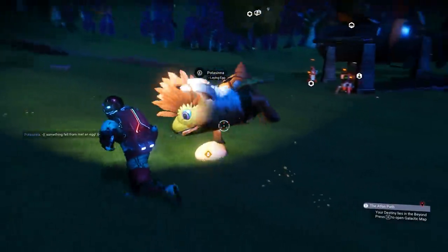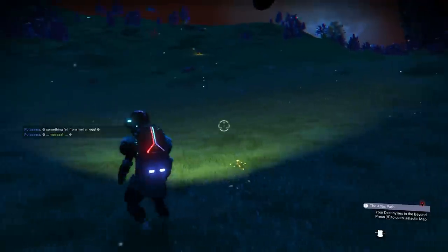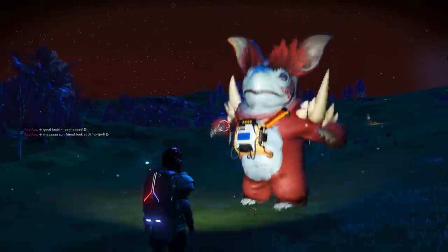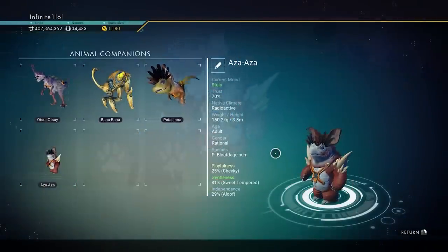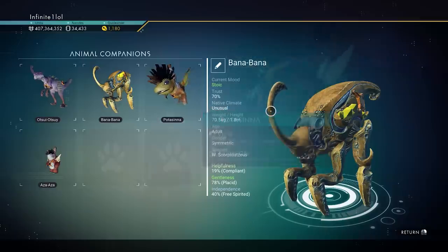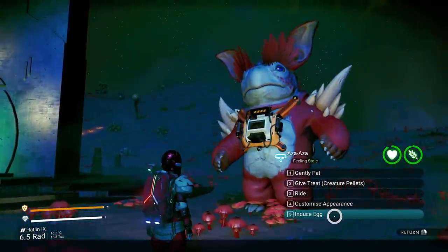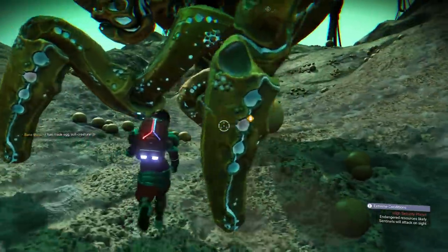There are a few conditions that must be met before a creature can lay an egg. First, it needs to be fully fed — just give it a couple of pallets to get that meter to 100%. Second, the creature must be in its native climate to lay an egg. For example, a creature acquired from a radioactive planet won't be able to lay an egg on a lush planet. Check the native climate in your companion registry and find a matching biome — it doesn't have to be the exact same planet, just the same biome type.